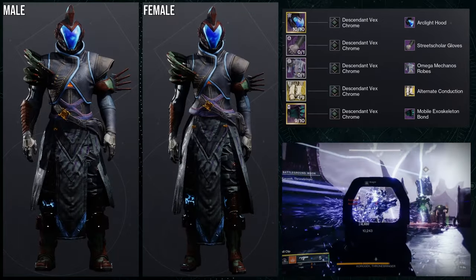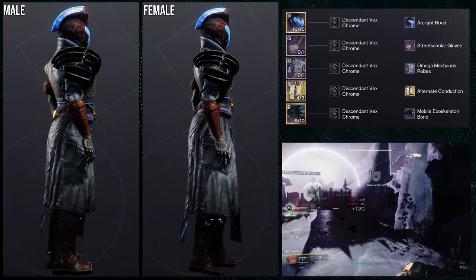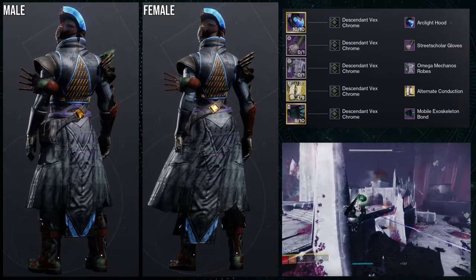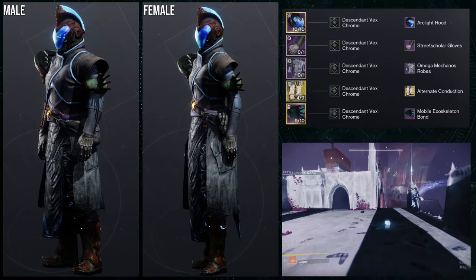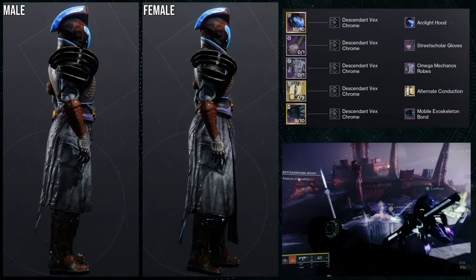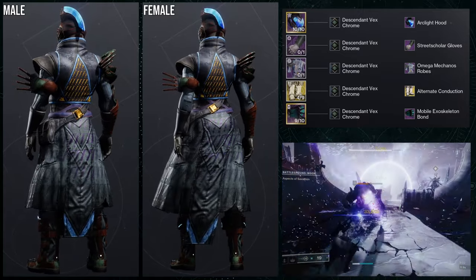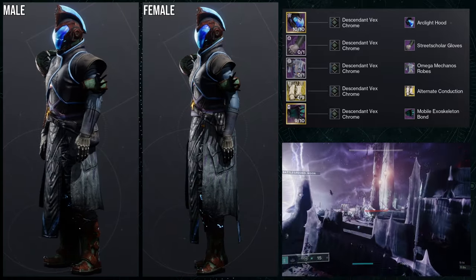Last but not least, we're going to be using the Omega Mechanos Robes. I don't hate it, I just hate the chest piece itself — I did try my best and I do think this is decent. For the helmet, Arc Light Hood in combination with the Alternate Conduction ornament. For the boots, Geomex Stabilizers — that's a good combo because both the head and the boots have that electrical feel, which is the thing I was going for.